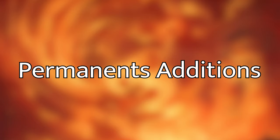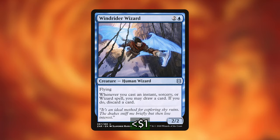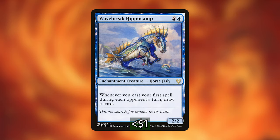The first group of cards I'm adding are ones that care about casting or copying an instant or sorcery spell, as our commander really wants us to be doing that. First is Windrider Wizard — a common, super cheap spell from Zendikar Rising. It's a 2/2 Human Wizard with flying, and whenever you cast an instant or sorcery spell or wizard spell, you can draw a card and if you do, discard a card. Our deck will be casting lots of instants and sorceries, so every spell gives us card filtering — really good value. Next is Wave Break Hippocamp, a 2/2 Horsefish: whenever you cast your first spell during each opponent's turn, you draw a card. Red and blue often plays at instant speed, so being able to hold up mana and cast spells during opponents' turns to replace the card spent and get another one in hand is super great value.